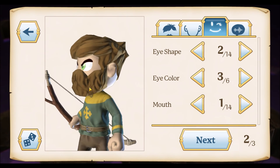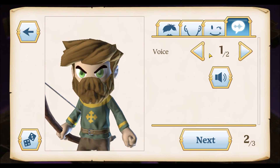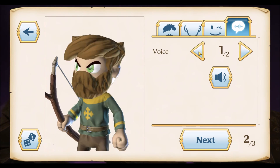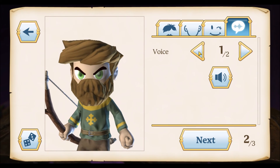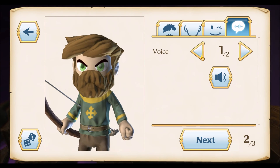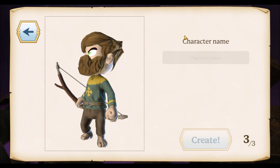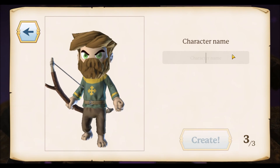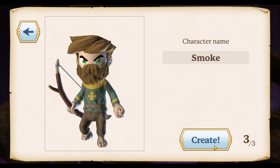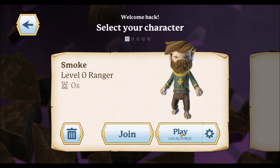Mouth — I guess it really doesn't matter because you can't see it with that beard. Voice — oh yeah. Number one sounds a little deeper, I think we'll stick with that one. They kind of sound the same, but I'll go with number one. And character name — Smoke. Of course, it's going to be Smoke. I'm Smoke.